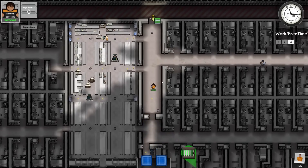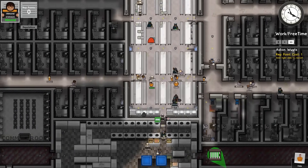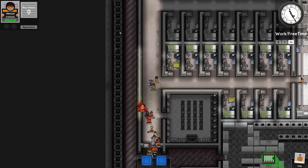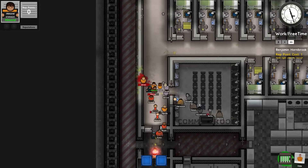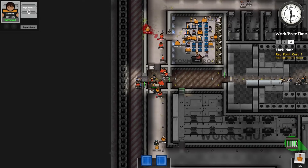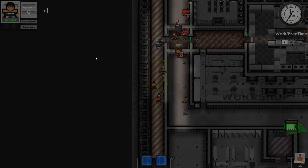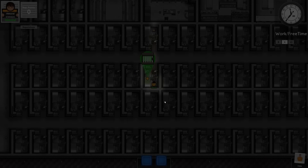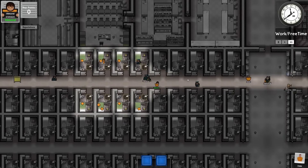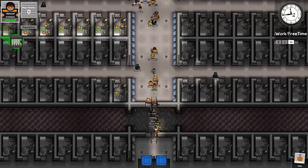There's a double-thick perimeter wall, so tunneling under that is off the table. Looking to the left, it appears to be the same all the way around. I'll just take the tears and skip punishments — no problem. Haven't been given a different cell, though that does happen sometimes.